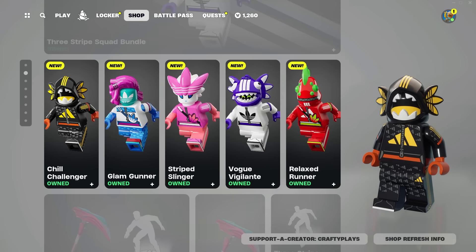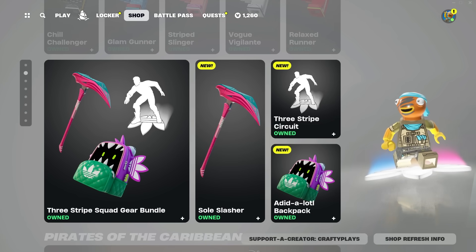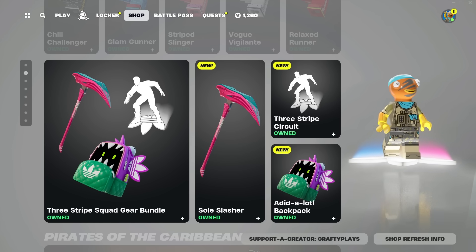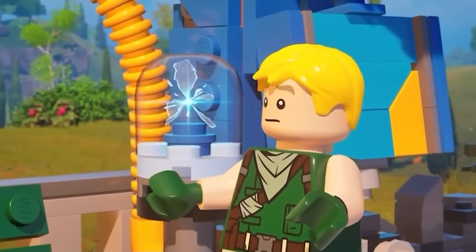Big shout out to Epic for gifting me the Three Stripe Squad bundle as part of the Epic partner program. They released this Adidas collab which has five different skins, a back bling, a pickaxe, and a brand new emote. If you plan on buying this bundle, make sure to use creator code crafty plays.